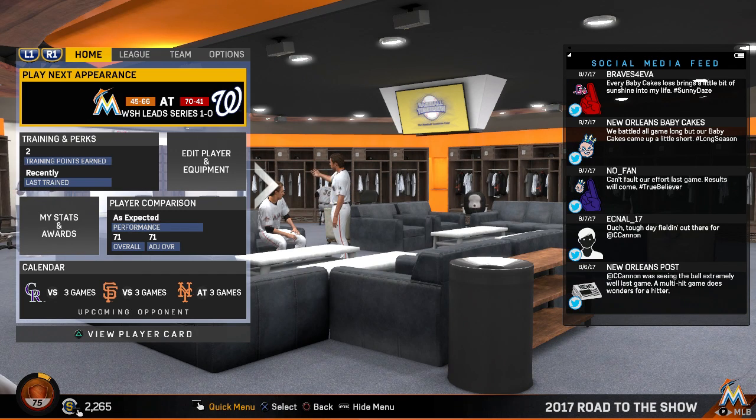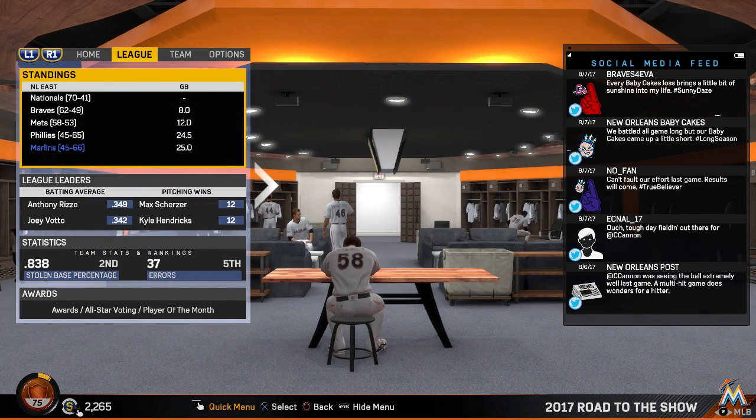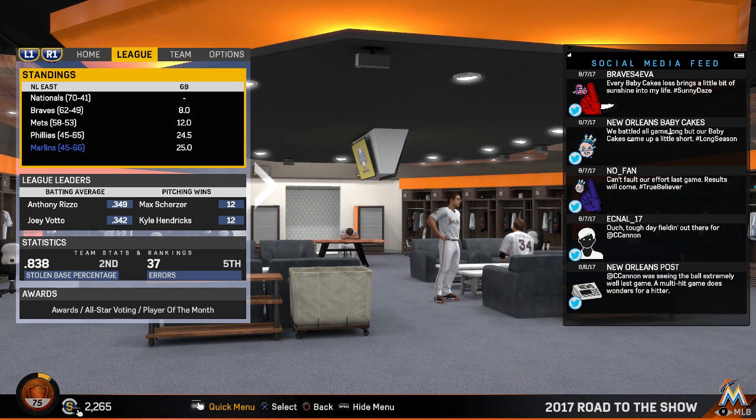Hey, it's SGU and welcome back to the Colt Cannon Road to the Show series here in MLB The Show 17 on the PS4. Yesterday we had an episode where Colt Cannon made it to the big leagues — he got the call to the show and reported to the Miami Marlins, meeting and greeting new teammates, getting acclimated to the big league life. He's about to make his major league debut in Washington DC against the Nationals.